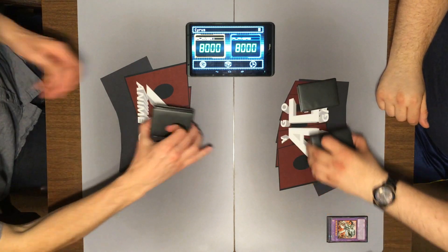Spear Dragon — and let's attack your face down. So you will take a full 1900, but that takes my Spear Dragon down with it. Alright, I will set a card and then call it and turn it back.